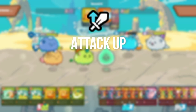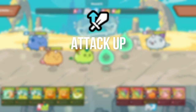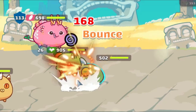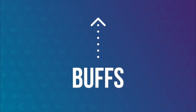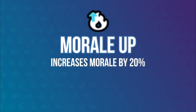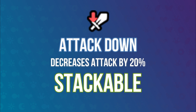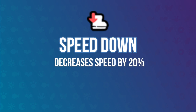For example, Attack Up is a stackable buff — one stack raises attack by 20%, and two stacks raises it by 40%. Non-stackable buffs and debuffs are the opposite; you can only be affected once. If you are stunned and a new stun is applied, it just replaces the previous one. The buffs are: Attack Up — increases attack by 20%, stackable; Morale Up — increases Morale by 20%, stackable; Speed Up — increases speed by 20%, stackable. The debuffs are: Attack Down — decreases attack by 20%, stackable; Morale Down — decreases Morale by 20%, stackable; Speed Down — decreases speed by 20%, stackable.